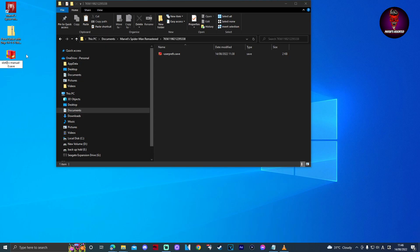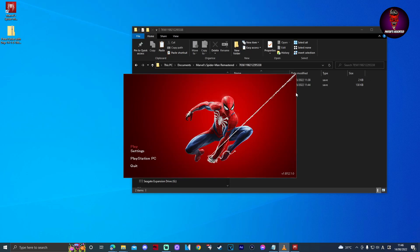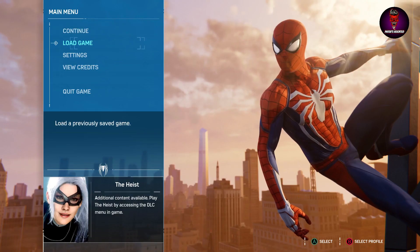Drag it inside the string of numbers folder and start the game. When you're on the menu where you have the option to continue the game, don't choose that. Instead, go to Load Save and choose the 100% Completed save.